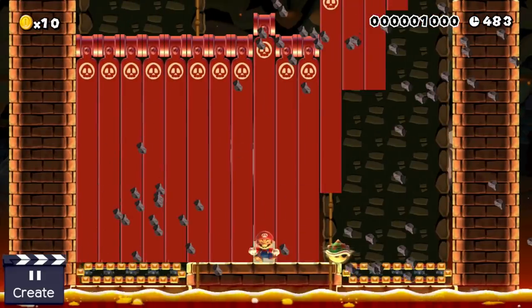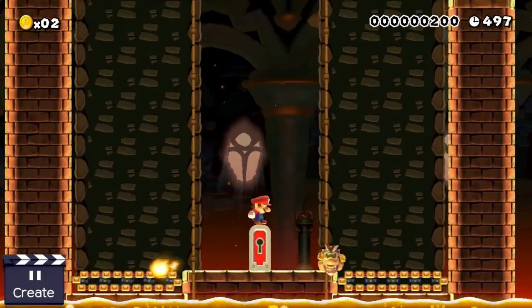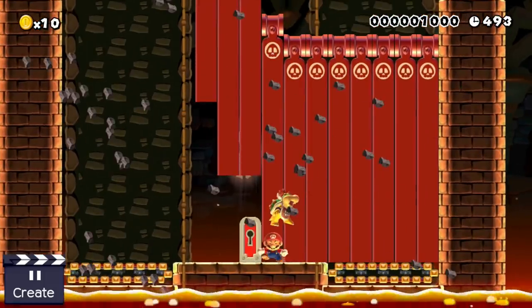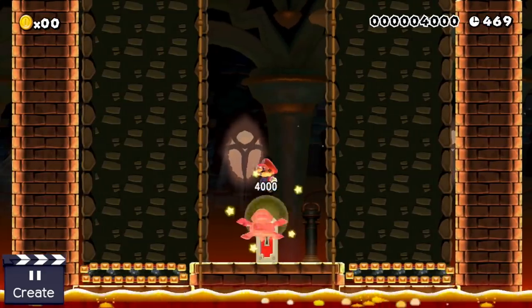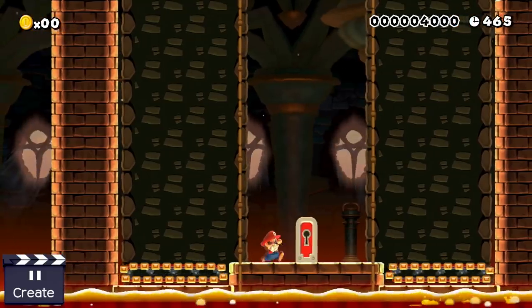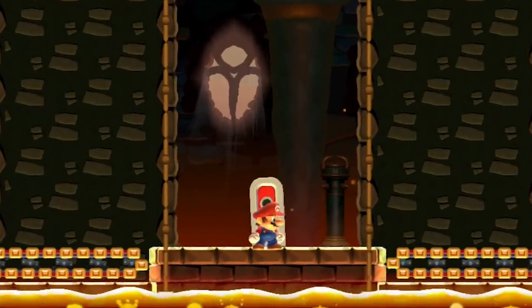It looks like Mario has to defeat Bowser Junior without ever leaving the small corridor in the middle, while the heir to the Koopa throne is allowed to use the whole arena. That's not fair, but even though everything is rigged against our hero in the pantsuit, he still manages to beat Bowser Junior against all odds. Now he is finally able to leave with the key that Bowser Junior dropped — that is, if I hadn't forgotten to actually put the key into Bowser Junior.